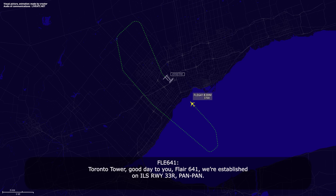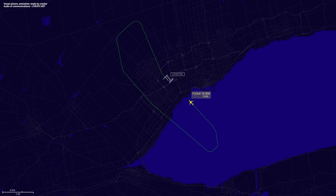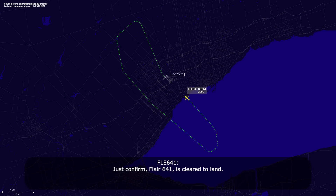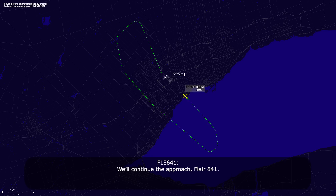Toronto Tower, good day. Flare 641, we're established ILS runway 33 right. Flare 641, number 1, continue in. We'll continue, Flare 641. Flare 641, you're number 1 runway 33 right. I'll have your clearance momentarily — there's traffic just about to land 6 right, they'll be out of your way here in a sec. Wind 040 at 3 knots, equipment standing by. We'll continue the approach, Flare 641.